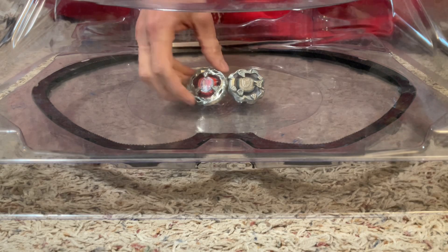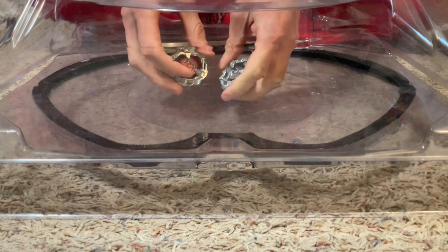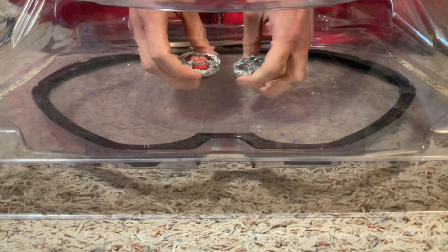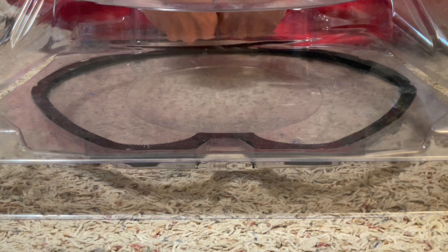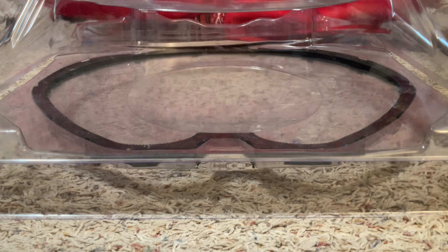Today I'll be battling Hellscythe 460 Taper and Rhino Horn 380 Spike. As usual with X, first to four wins. Spin finishes are one point, burst finishes and ring outs are two points, and extreme finishes are three points. Balance versus defense. Let's see how this goes.